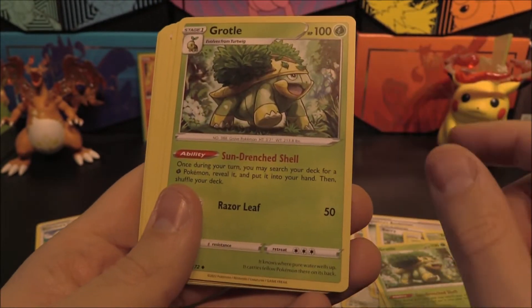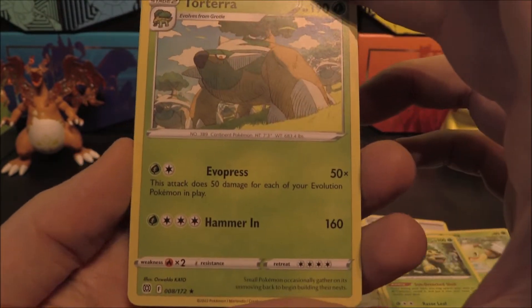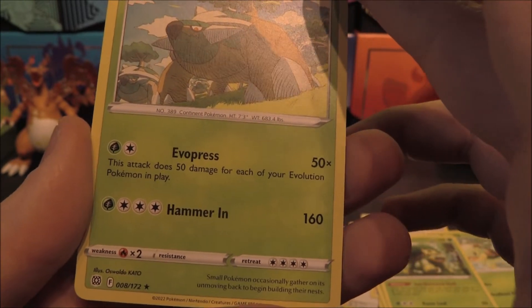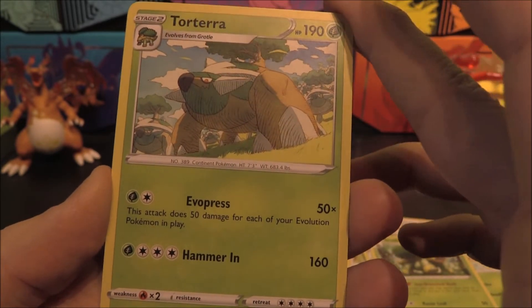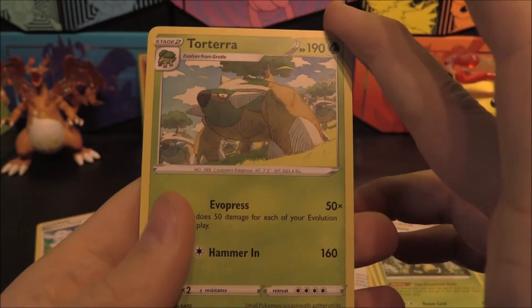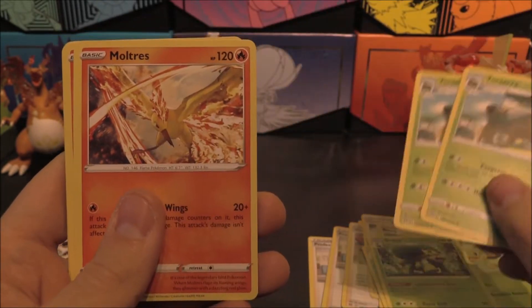Torterra! It just says Grass Pokemon — not basic — so that's literally any Grass Pokemon. We do get Torterra as well. Evopress: this attack does 50 damage for each of your evolution Pokemon in play. That can be pretty destructive. Hammer In for 160 as well. I think you want to be going for Evopress to get maximum damage. 190 HP — pretty tanky. Two of those.